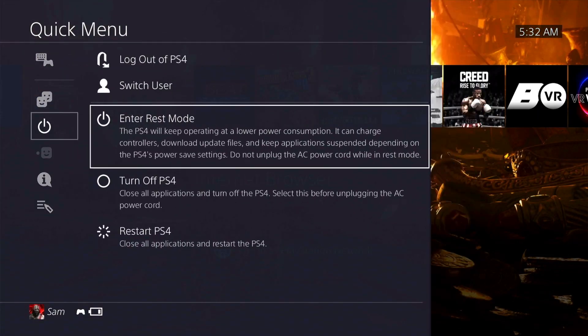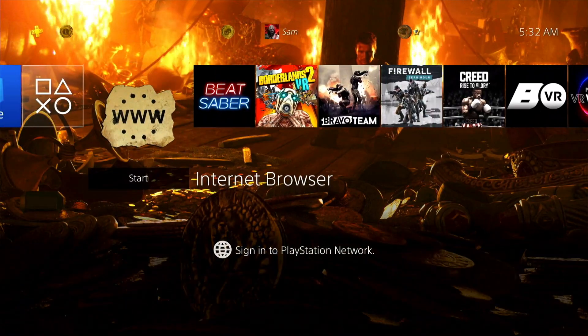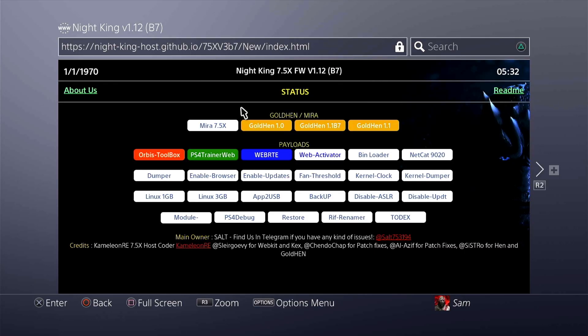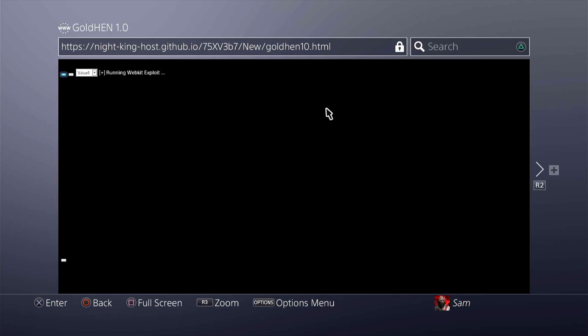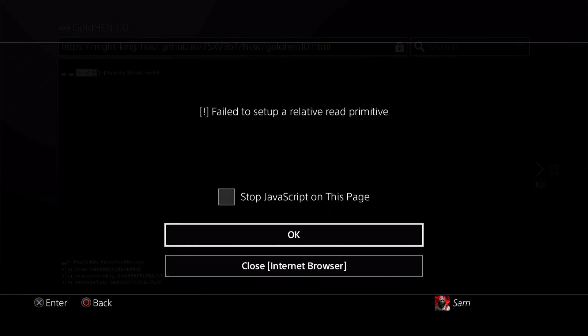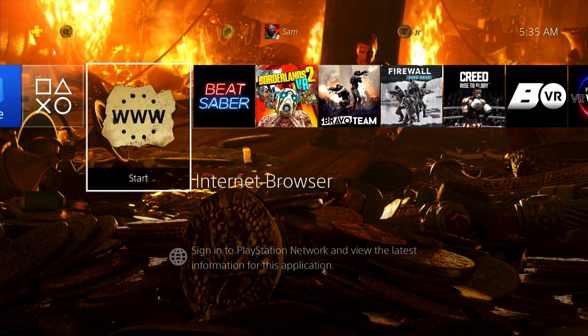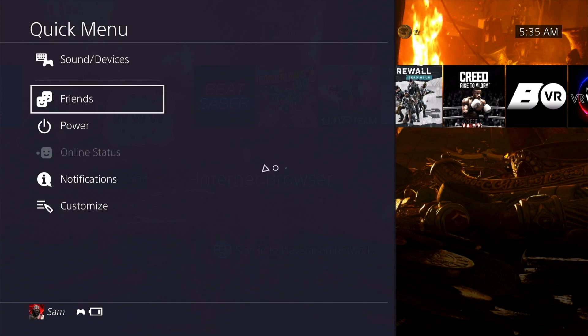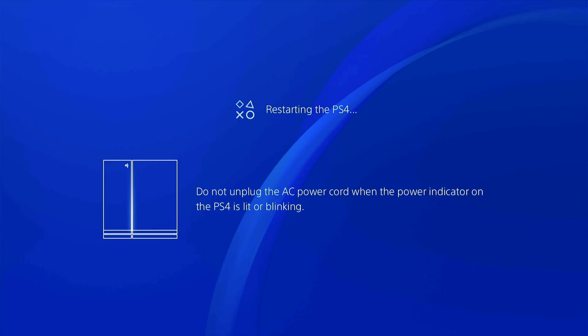Let's move to attempt number three — opening it up again, going straight for Goldhand 1.0. We have our first failure over here. I'm going to try and restart the PS4, and let's hope it doesn't kernel panic. It actually is restarting without a kernel panic — great. Let's move on to the next attempt.